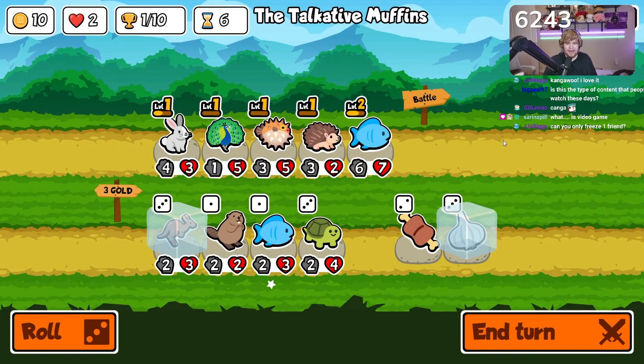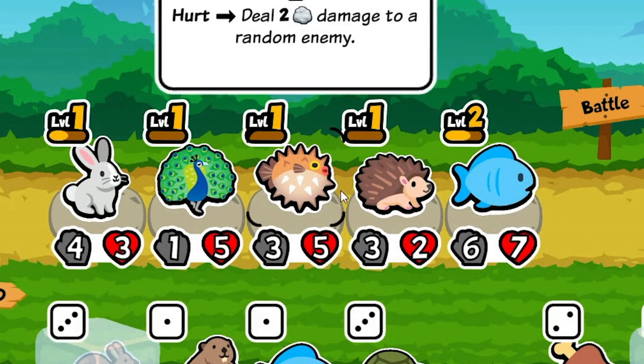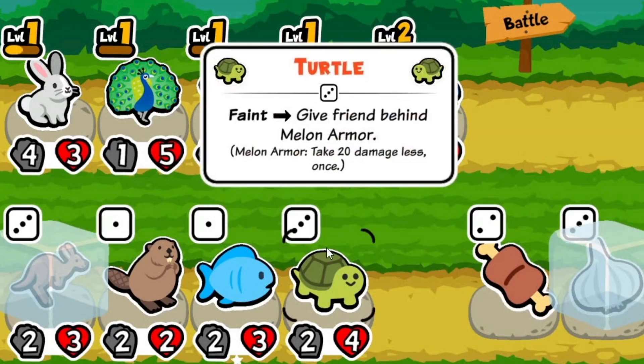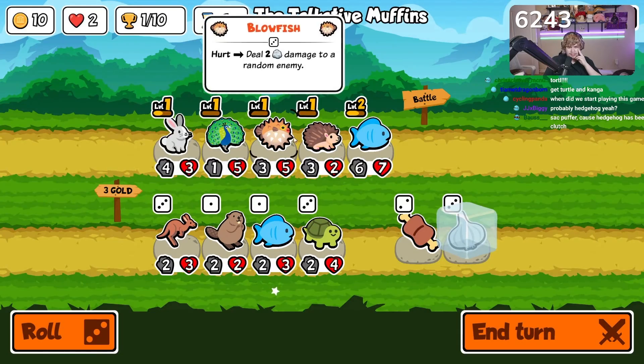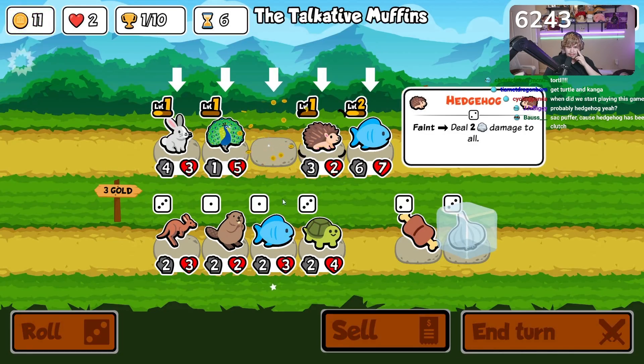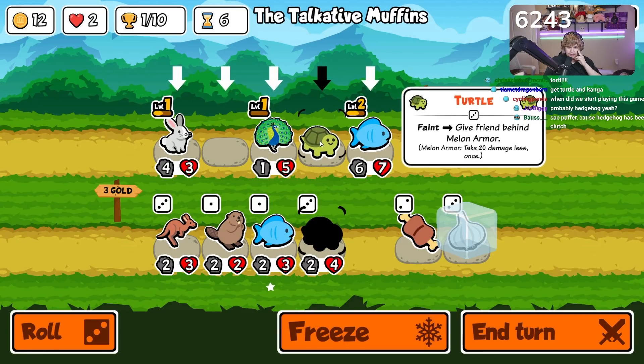Okay baby, now we're talking! How do we want to do this? We're getting rid of one of these for the turtle because we want to buff the turtle with the fish. Cell puffer and hedge — you think both of them? Turtle and kangaroo — you know what, with the plus two plus two I actually think you're right. I think we're doing this.